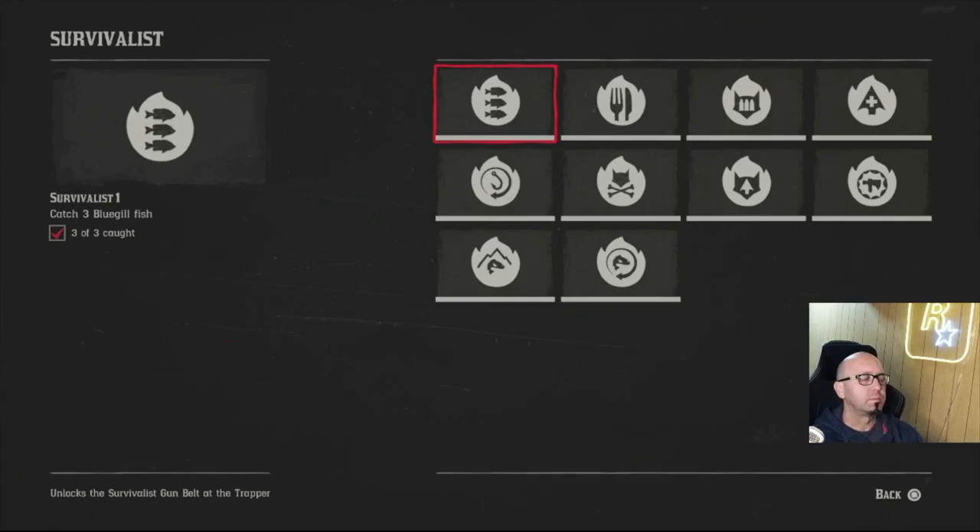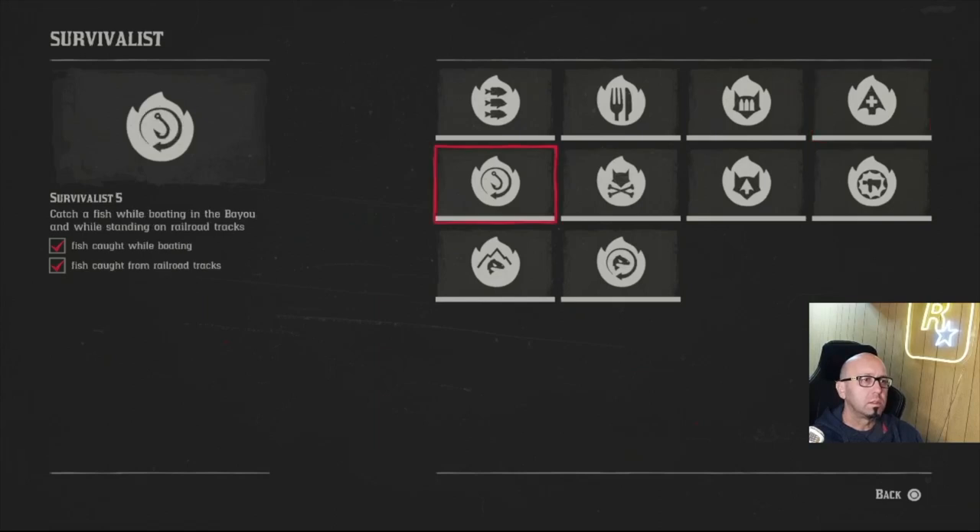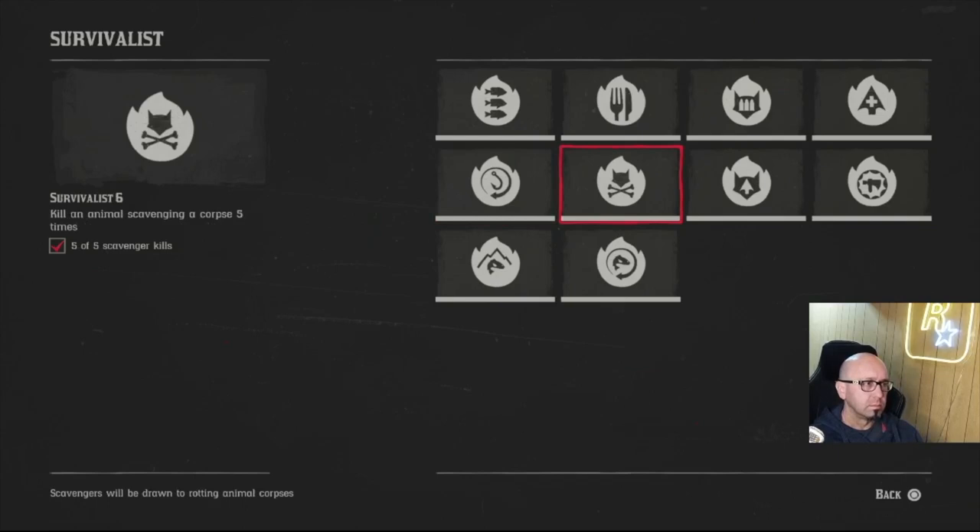Survivalist — bluegill are up where the legendary wolf is, there's one spot. Easy. You're going to do those anyway. Easy if you have the pamphlets. Fish while boating in the bayou — you can do that in chapter three by taking the gang boat over and catching a fish. Standing on railroad tracks in Saint Denis is where you want to get that one. Not too bad.